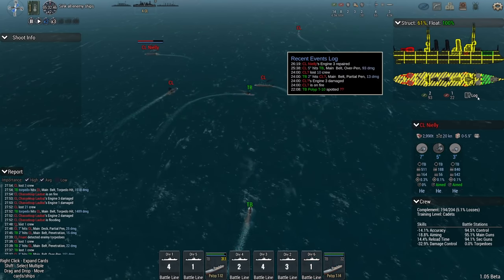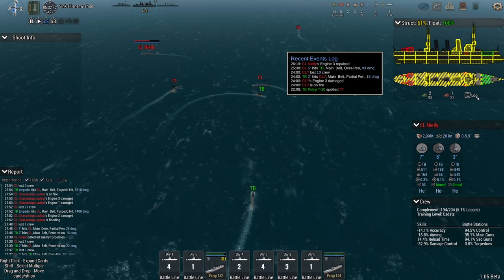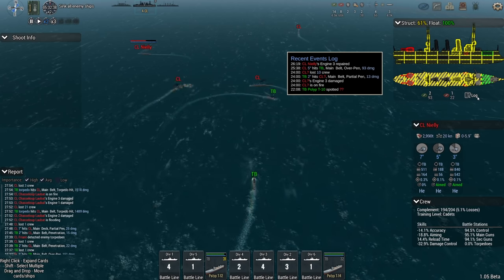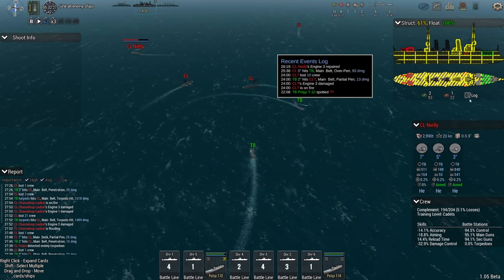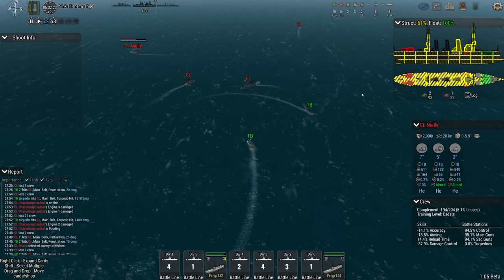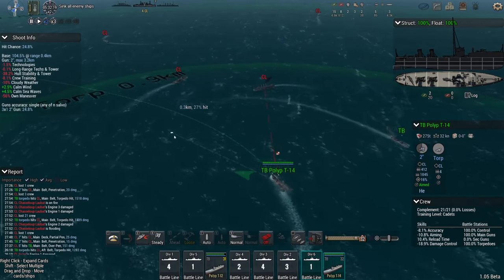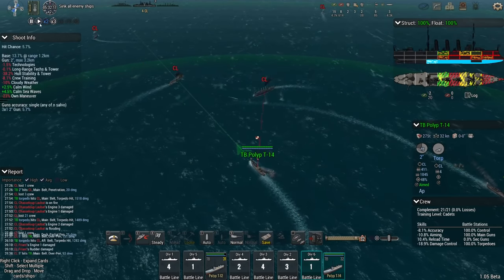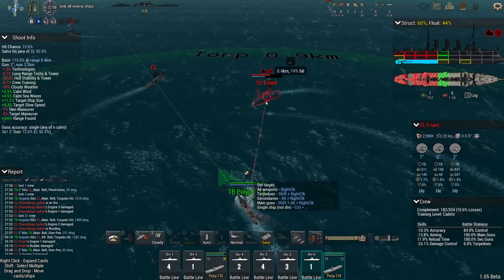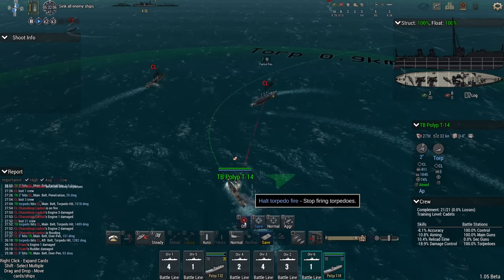How did you get so badly damaged? Oh, you got hit with a friendly 5-inch. Wait, that was one 2-inch hit? I don't believe that — I believe that ship already took a bunch of damage before this encounter. This is the only possible explanation, because it doesn't get that badly damaged otherwise. Okay, we're going to split the torps.